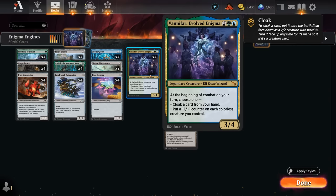Vanifar is a four-mana 3/4 saying at the beginning of combat on our turn, either cloak a card from our hand — meaning we turn it face down as a 2/2 creature with ward two that's colorless, and if it's a creature we can turn it face up at any time by paying its mana cost — or we can put a +1/+1 counter on each colorless creature we control.